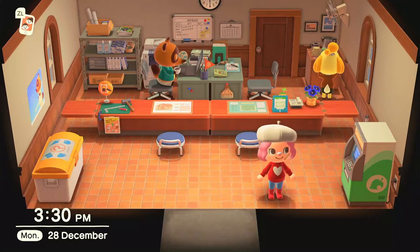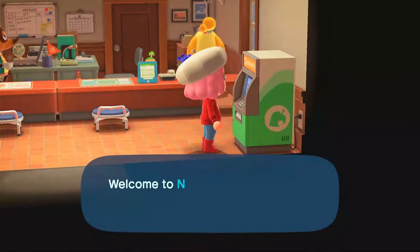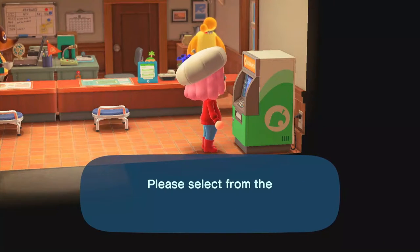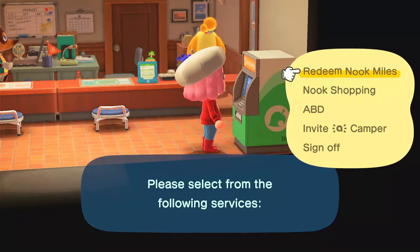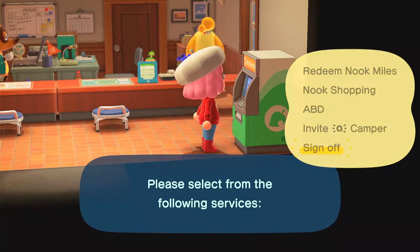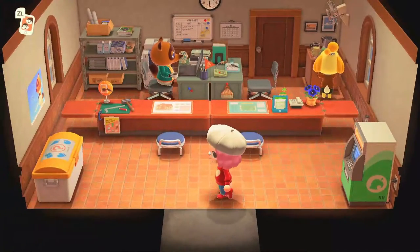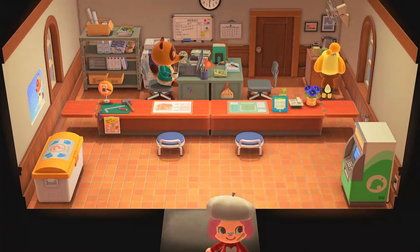One thing you also do is go onto the Nook Miles terminal. If it's your first time logging on in the day — whether in the morning, afternoon, whenever — it will say you've redeemed some Nook Miles, and it will change every time you come on, going up, unless you time travel in which case it will just stay at 50 miles.